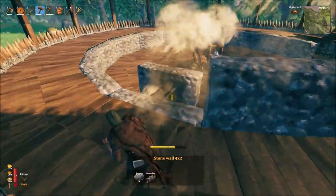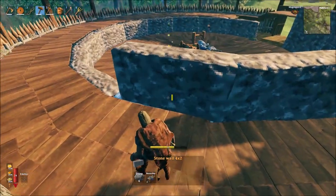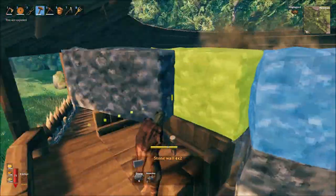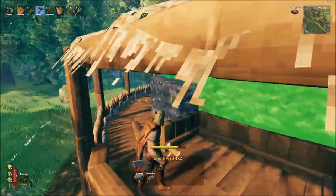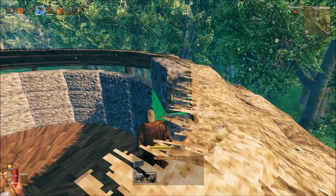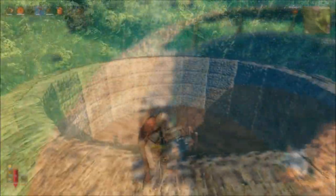We'll then proceed to build up our internal stone wall. Again using 4x2 stone walls, simply build up 3 more layers on top of the existing foundation to meet the roofing of our external wall, and then using 2x1 stone walls, build up one further layer.